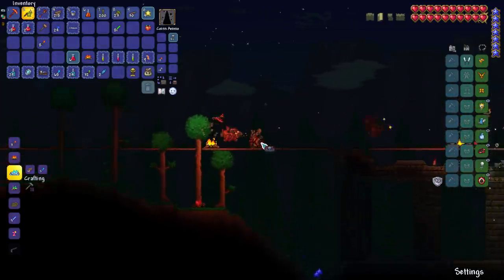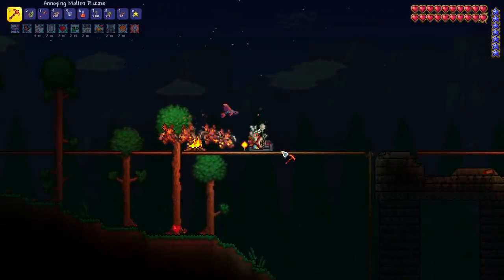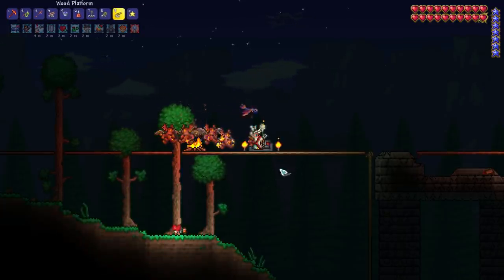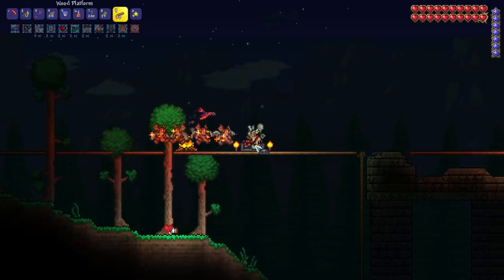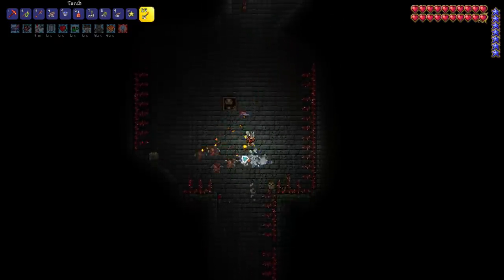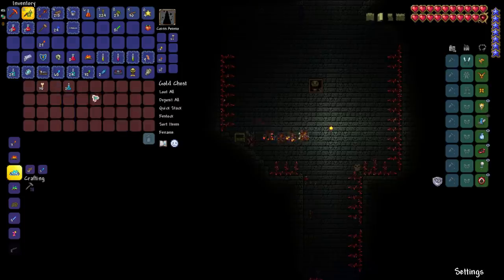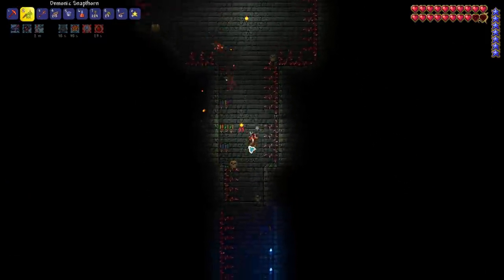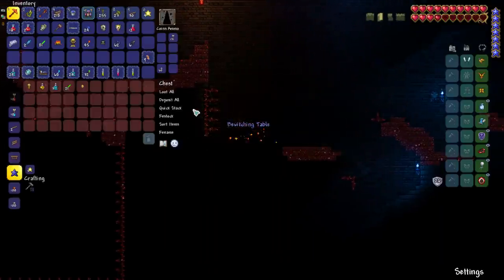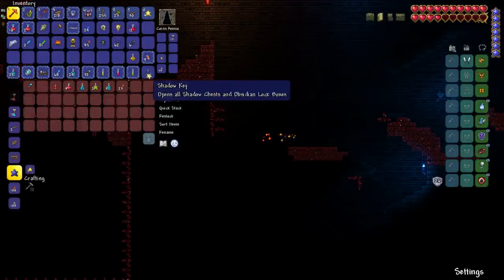This was actually the moment I got Chippy's couch for the very first time — it's a one in seven drop and I'm really proud of it. Now that Skeletron is defeated, we only have two things we need from the dungeon: a cobalt shield, which I immediately found in the very first chest, and a bewitching table, which like the summoning potions will allow you to have an extra summon. It makes a difference.